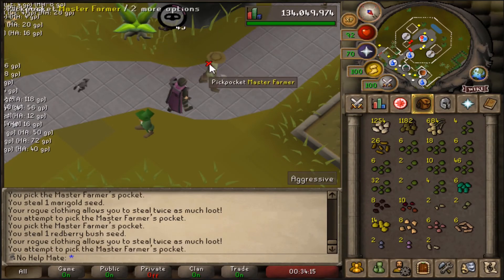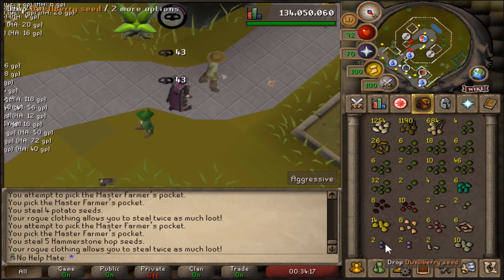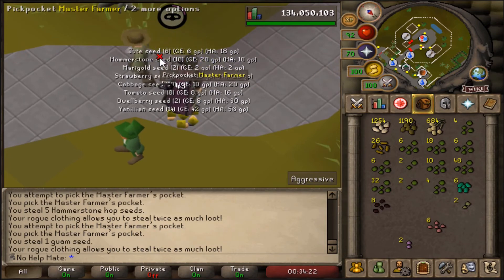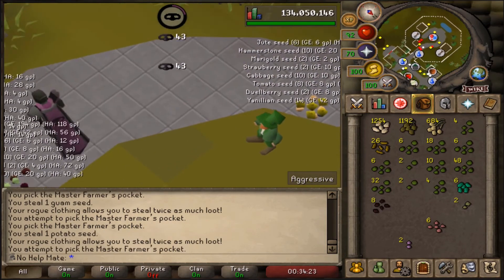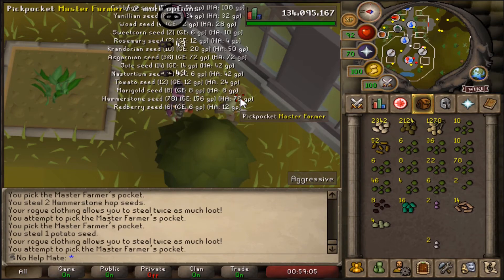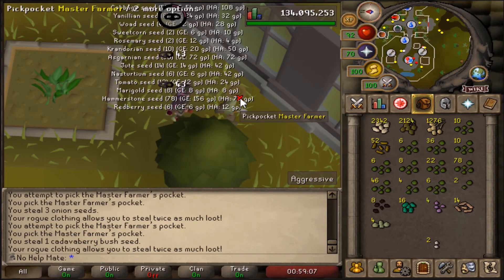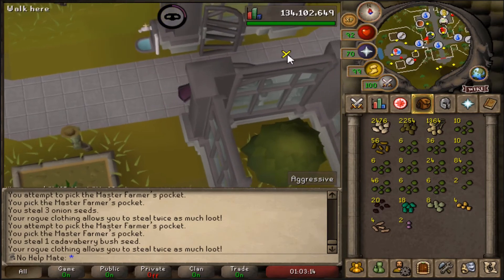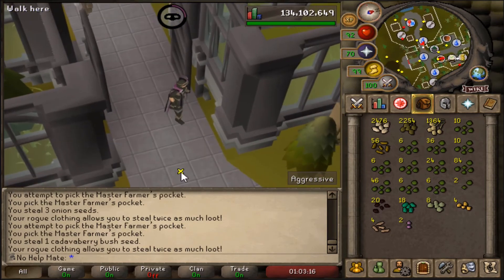We're about halfway done now. I'm just dropping the worthless seeds on the ground, but it's not looking too bad — about half a million already made. With four minutes left on the timer we just passed a million coins made this hour, but I'll continue for those last four minutes in case we get lucky with another good drop.